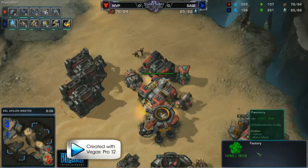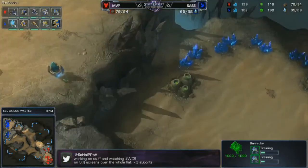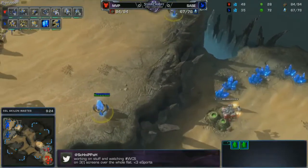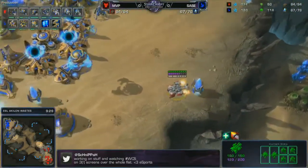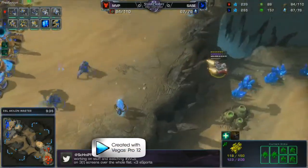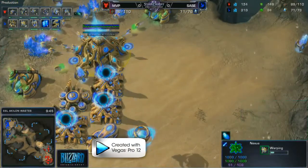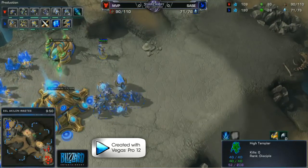Make sure to also saturate your gas. He's starting an Engineering Bay at nine minutes. If you have any urgency — if your opponent might be going Dark Templar or something fishy — feel free to get your Engineering Bay a little earlier so you have turrets to defend against that type of Protoss aggression. Third gas comes down at 9:30 for MVP.